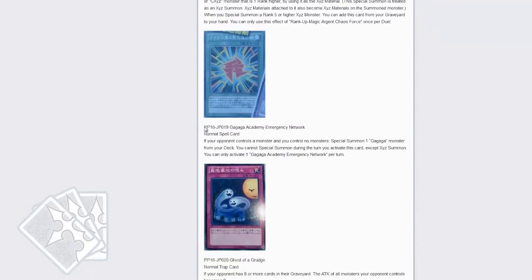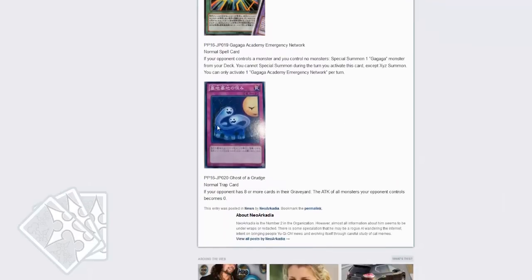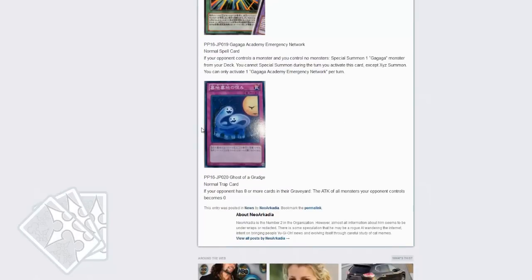We all know what Gagaga Academy does — recruit and do stuff. And then Ghost of Grudge: if your opponent has 8 or more cards in their graveyard, the attack of all monsters your opponent controls becomes 0. It ain't bad — that's pretty good, I do like that.